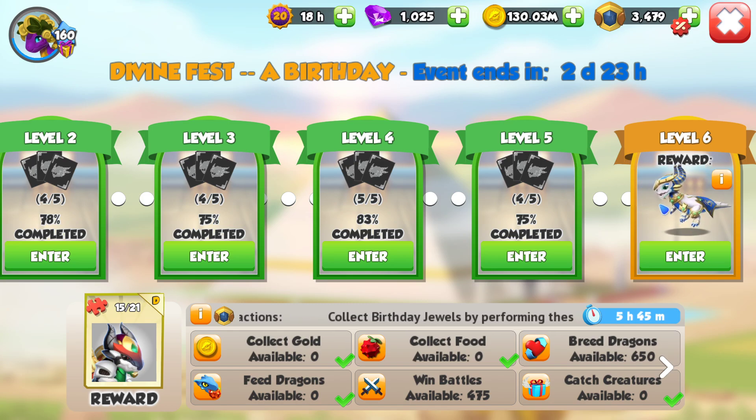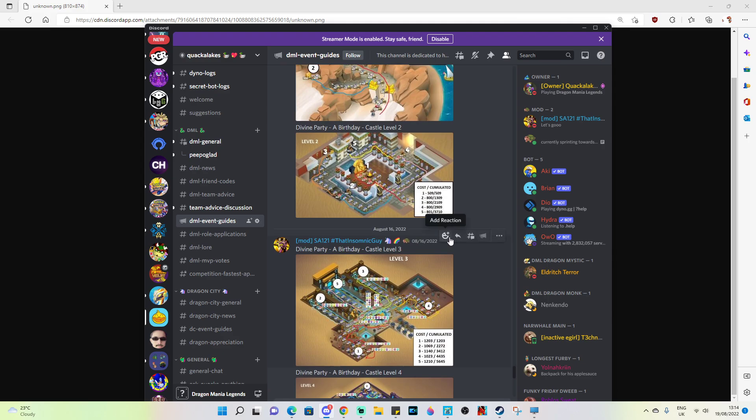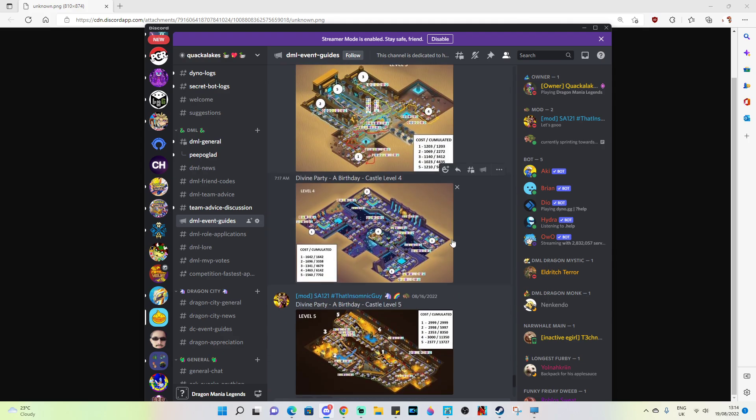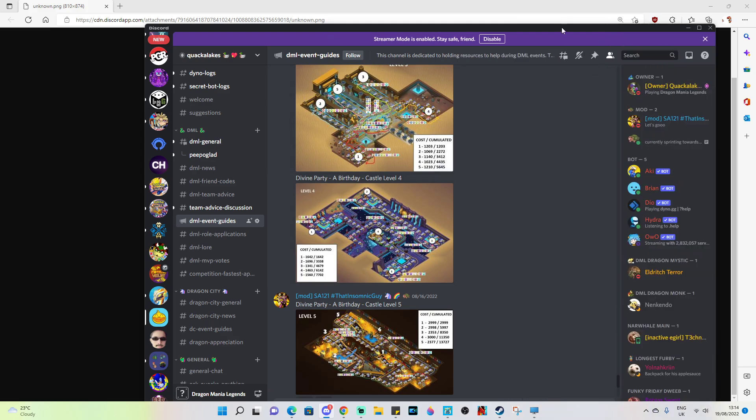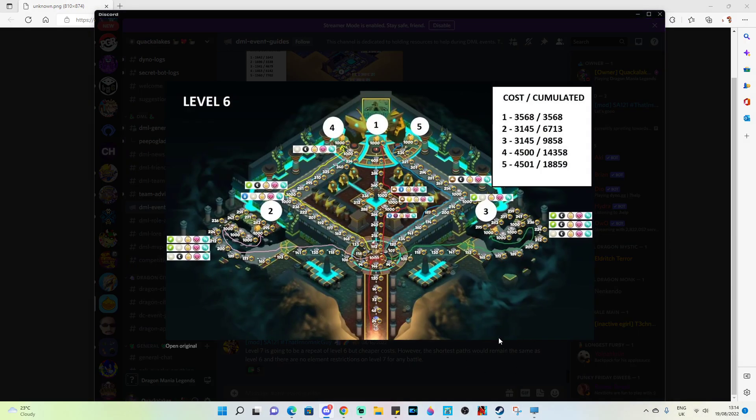If you weren't aware, in my Discord server we've posted — mainly Sardid — all of the different castle event maps, because the cheapest chest pathways are the best way to get the most value out of these events and get to the highest level the fastest. We've got this level here for level 6, which shows us which chest path we should take.